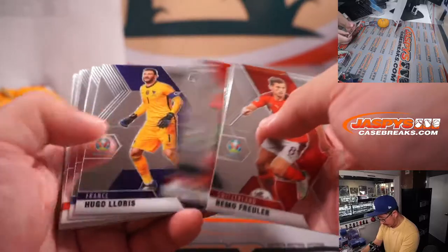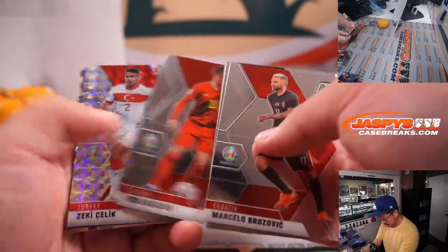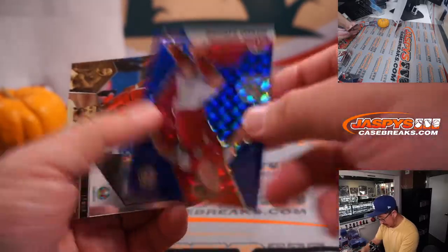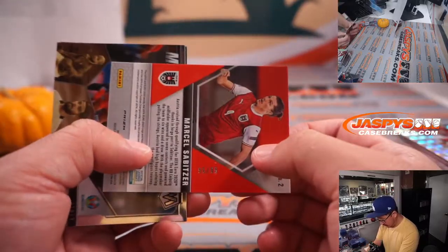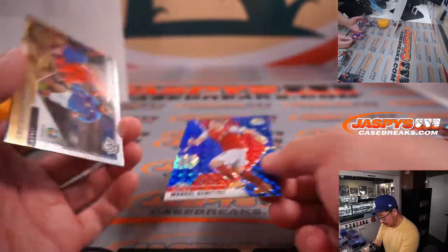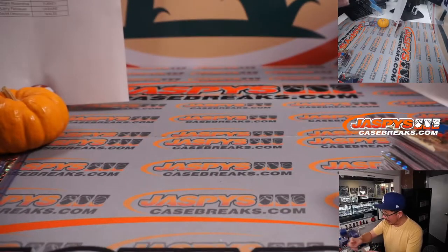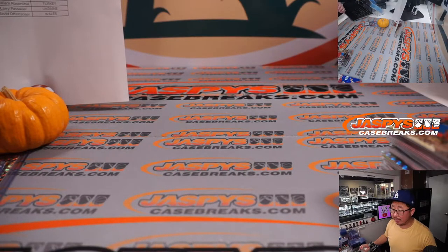All right, and the last little bit here — let's see if we can find any parallels. There are some parallels. Here's a numbered parallel — 95 out of 99. That's Marcel Sabitzer for Austria, and that'll go to Robert. Thanks for watching, thanks for breaking with us. A lot of low-key great value in soccer, so check it out on jazbeescasebreaks.com. We'll do some more footy with you next time.